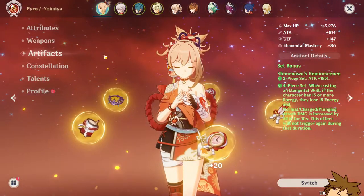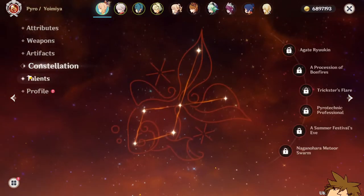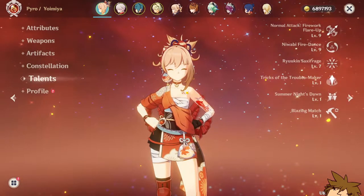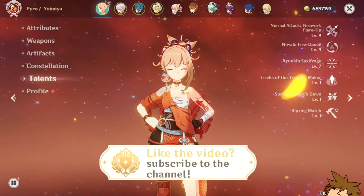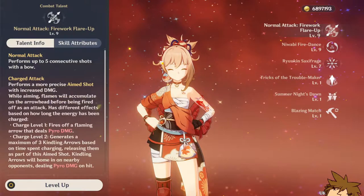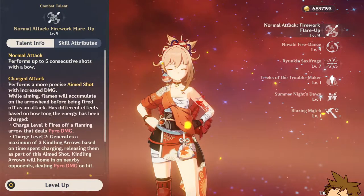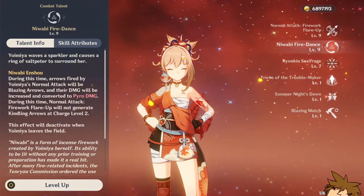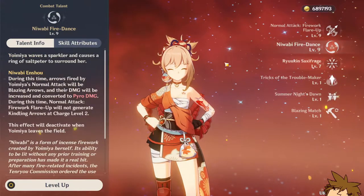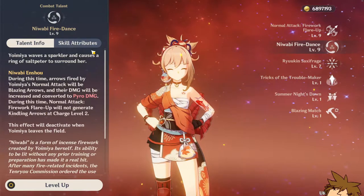At constellations she's at C0, and honestly she doesn't need to be any higher. Her talents are at 9/9/7 — the ultimate being the least effective part of her kit. The most important part is the normal attack as well as her elemental skill. I'd say the normal attack is a little bit more important than the elemental skill, even though they both go hand in hand.